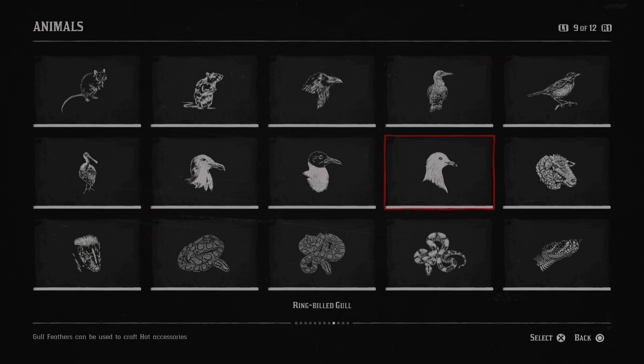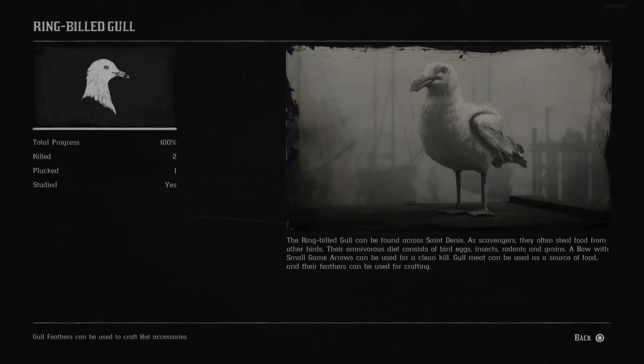Next is the ring-billed gull. The ring-billed gull can be found across Sandinie. As scavengers, they often steal food from other birds. Their omnivorous diet consists of bird eggs, insects, rodents and cranes. A bow with small game arrows can be used for a clean kill. Gull meat can be used as a source of food and their feathers can be used for crafting.